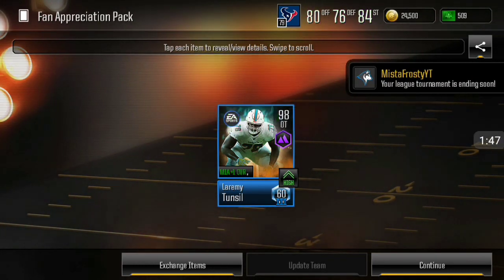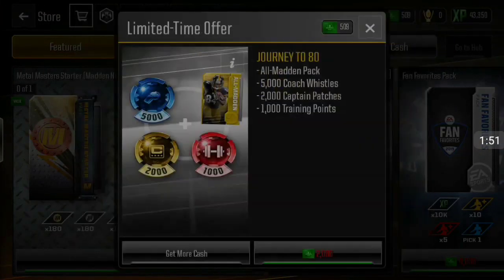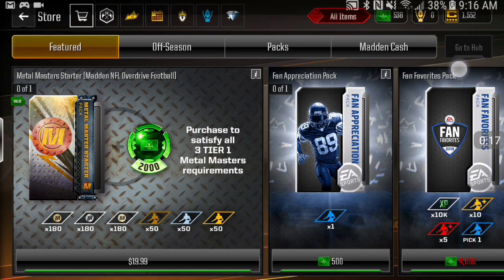I'm gonna go ahead and go to the main account and hopefully we can get something juicy as well. Alright guys, so we're back on the main account. On the mini account we did get that Dolphins Laremy Tunsil. I really can't complain about it since it's the mini account — anything is good for the mini account, you know what I mean.